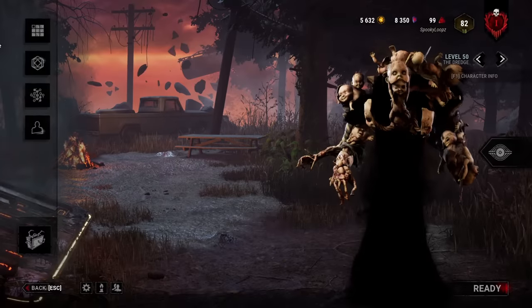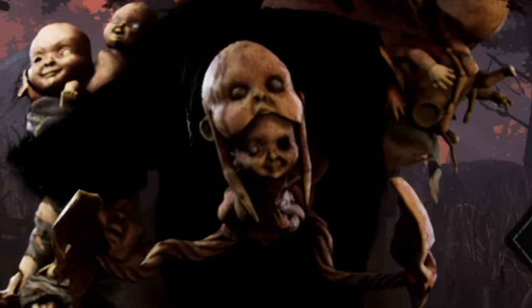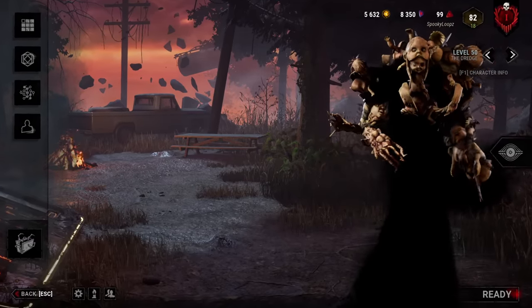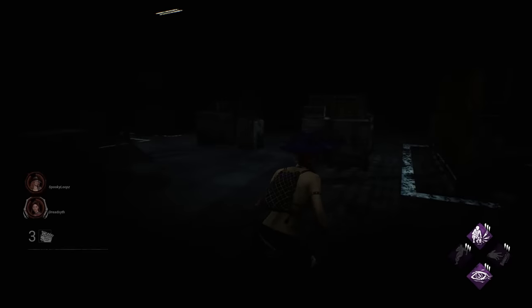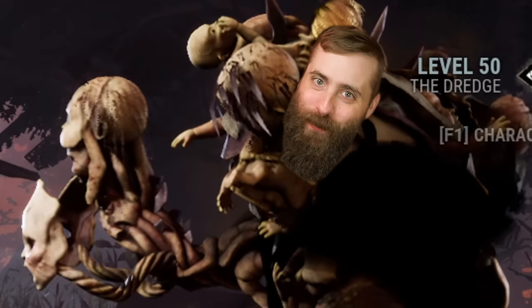What is up YouTube, it's Spooky Loops and I hope you're having a fantastic day. The newest killer, the Dredge, is officially out on live servers and he's really, really scary. Aside from being able to teleport to lockers, the Dredge also has a special ability called Nightfall — when active, survivors have to navigate in almost full darkness while the Dredge becomes undetectable.